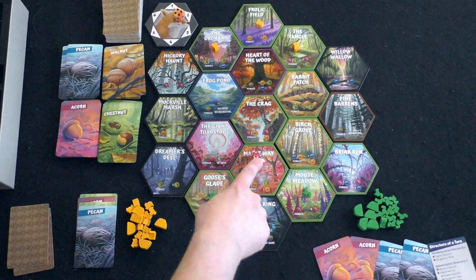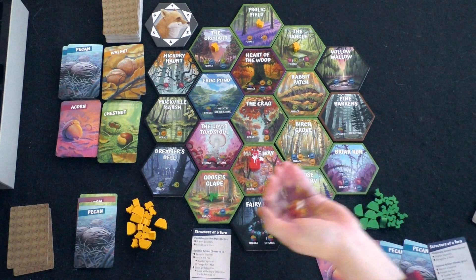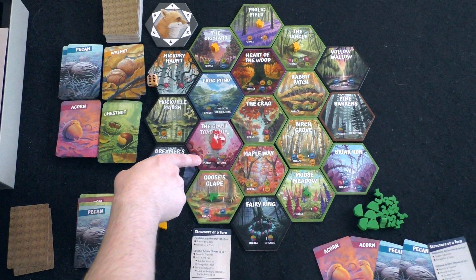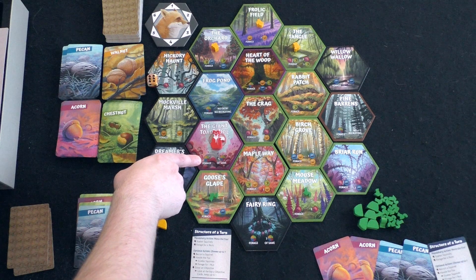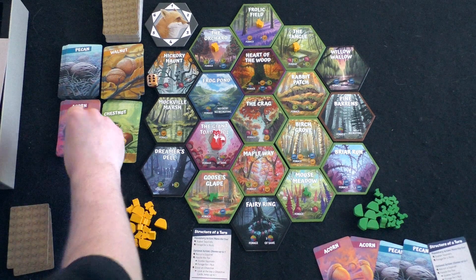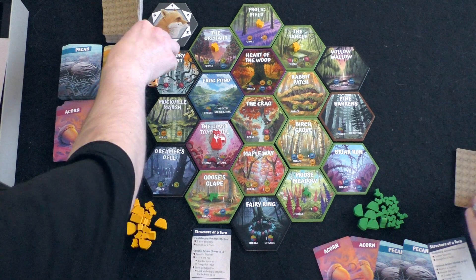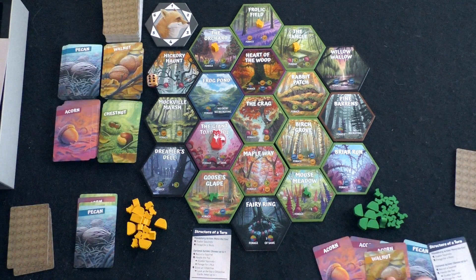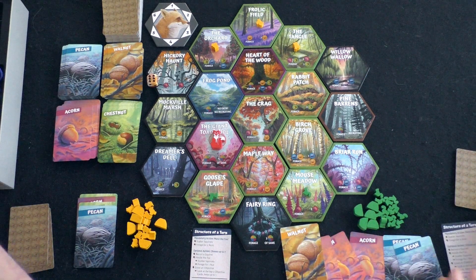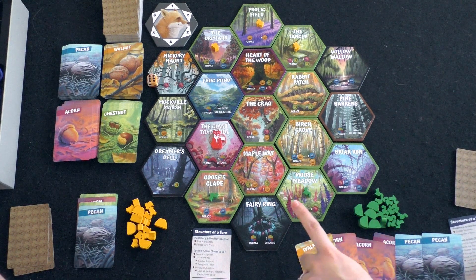Now it's your turn. You roll the die for the fox — it's a six, moving this way. You take two of any resource type and forage for two nuts. You pick an acorn and a walnut. There's no hand limit that I know of. The fox didn't land on any squirrels so there's no scattering — you already forged two resources.